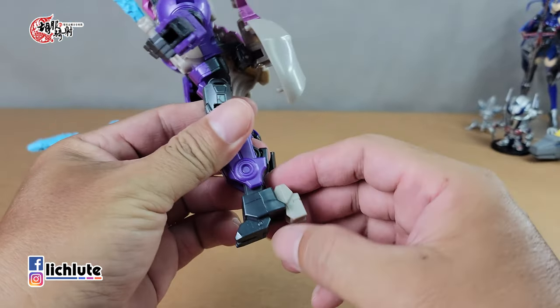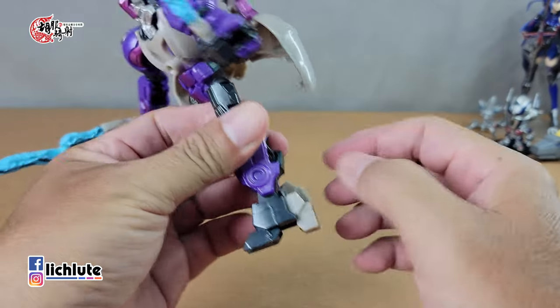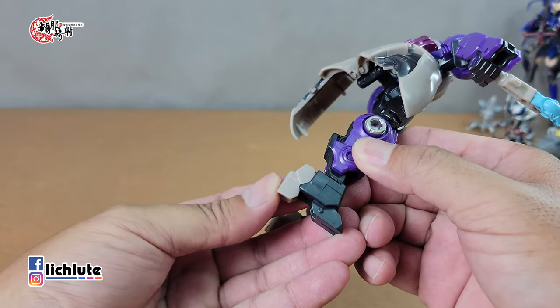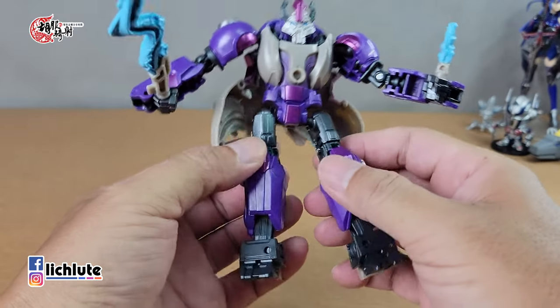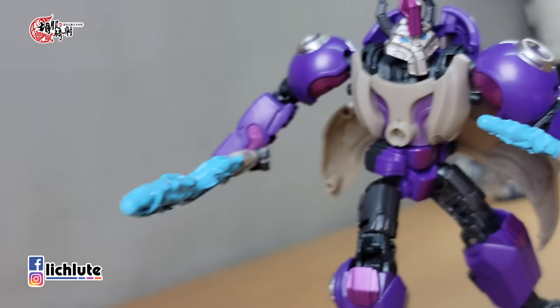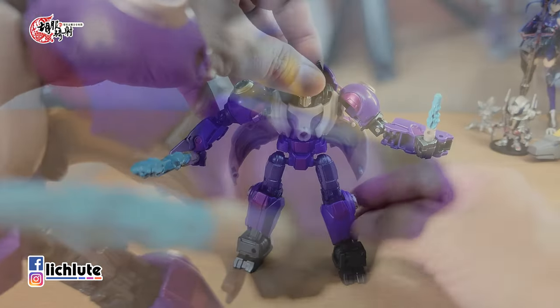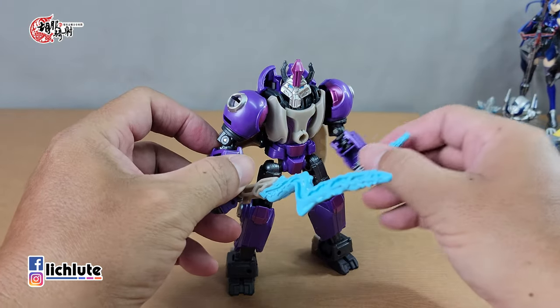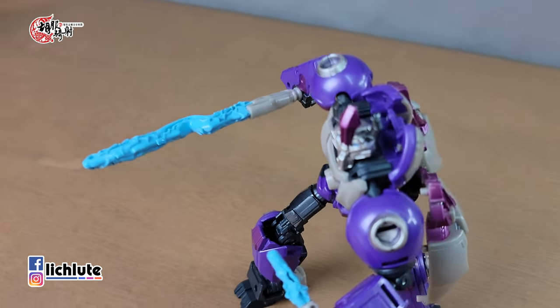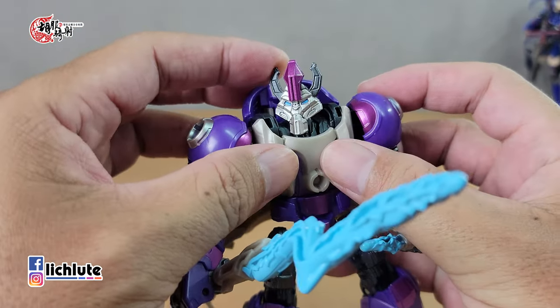膝盖的侧边有非常漂亮的大圆弧造型，可惜这一代没有银色涂装，这一块有特别做出来，非常非常的漂亮。膝盖可以弯90度，这款玩具有脚的接地设计，非常的不错，往外推到底会听到卡的一声，能够卡住。脚后跟因为变形的需要可以往上推，不过比较可惜的是没有办法再往下多压一点，所以只能够单纯辅助站立，对特殊角度的辅助帮助稍微有限，但已经非常不错了。